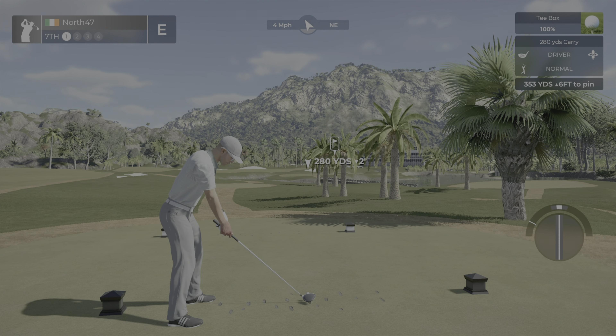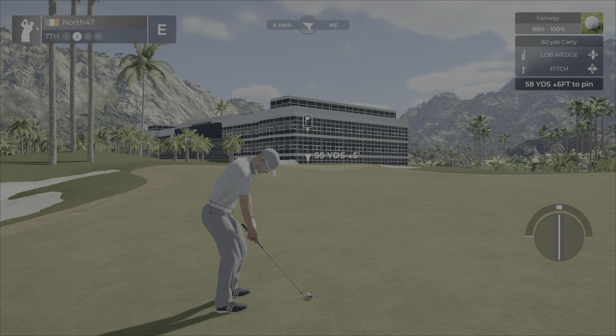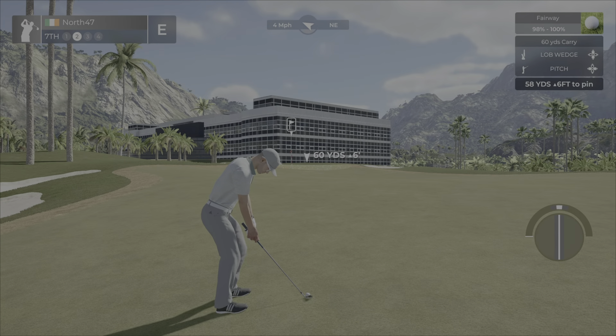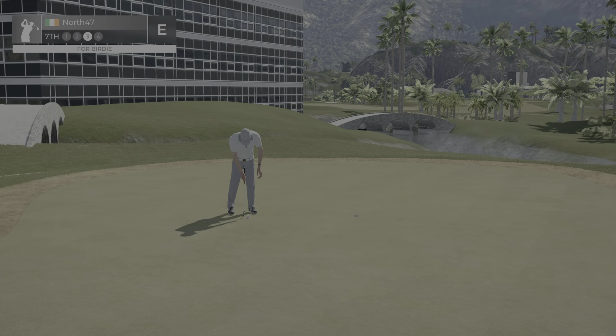Hole number seven, par four, 353 yards, up six feet. Wind dying off down to four miles per hour. Water down the right, plenty of bunkers. I'll be happy with a bunker — just want to keep dry. I'll play about here and hopefully the wind brings it back off to that narrow band fairway.